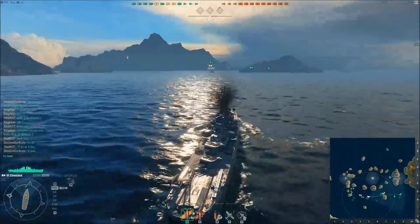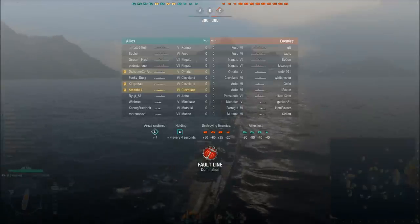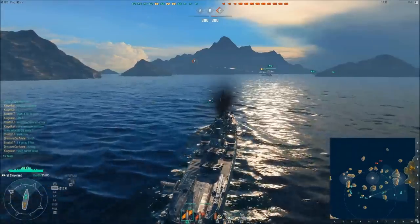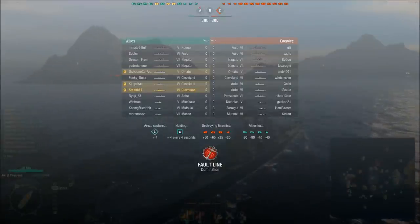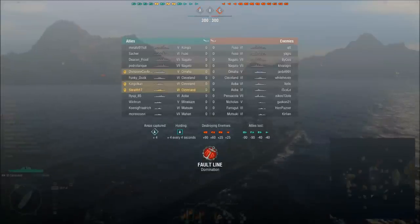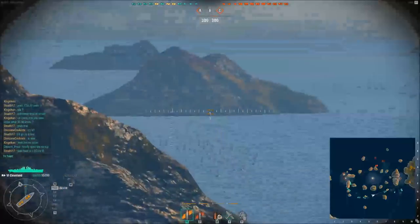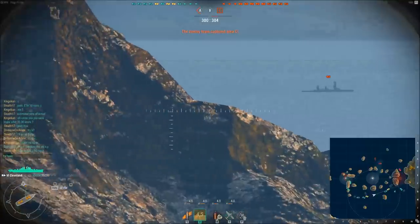If you ram a ship at full health with your almost-destroyed ship, you can actually do almost all of the damage to that ship and sink it — though your own ship isn't exactly designed for that either. I keep hitting tab to check the enemy team composition. I've got a couple of Fuzos and Nagatos on the enemy side. The problem is we don't have many battleships going towards C, and if they have two or three going that way, that's a lot of trouble.